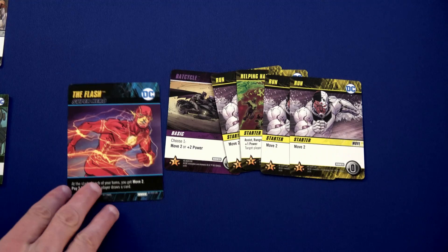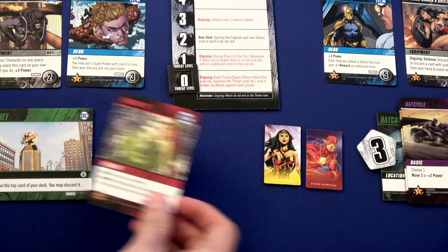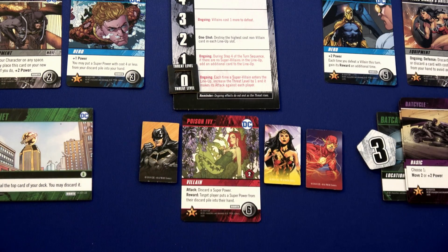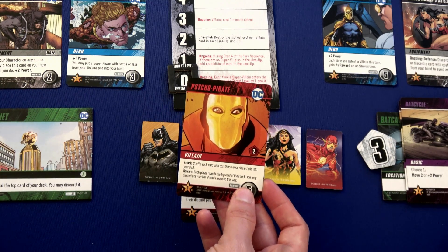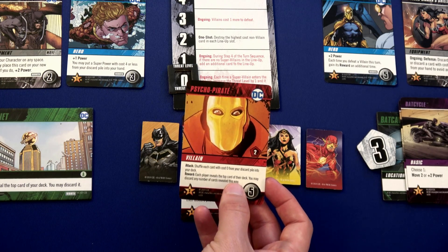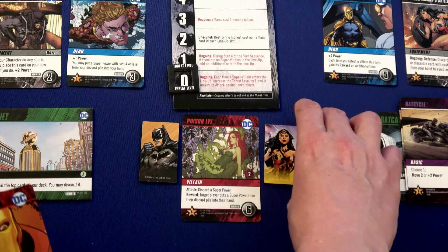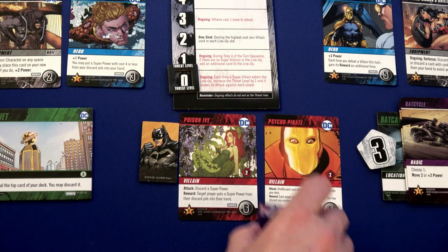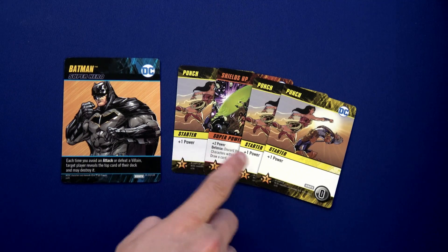We've completed Flash's turn. Moving to Batman's turn — first, Poison Ivy is going to move here. She won't attack, and even if she did, Batman has no superpower in hand. We draw the top card and have another villain: the Psycho Pirate — attack: shuffle each card with cost zero from your discard pile into your hand. Now two villains are in the exact same location, both trying to go to location two.